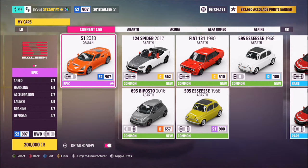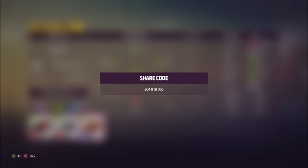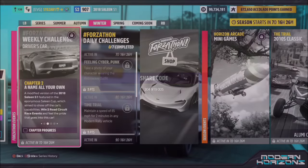So this is the car in question — the 2018 Saline S1. It will take you back 200,000 credits from the auto show, or you might be able to get one cheaper in the auction house. I've also created a tune for you guys to use called Forzathon; the share code is there on your screen and hopefully it should help you out a little bit.